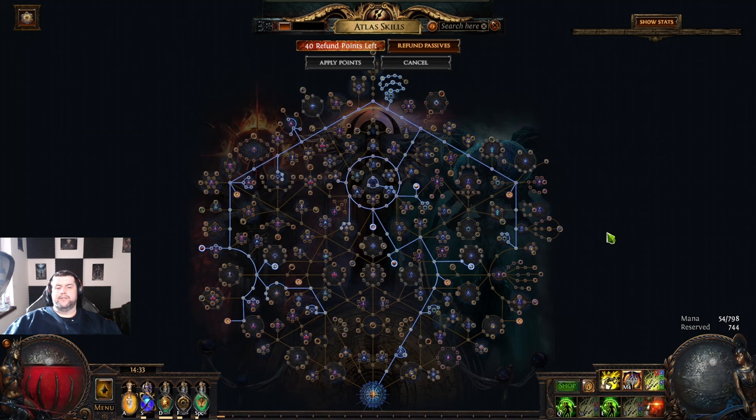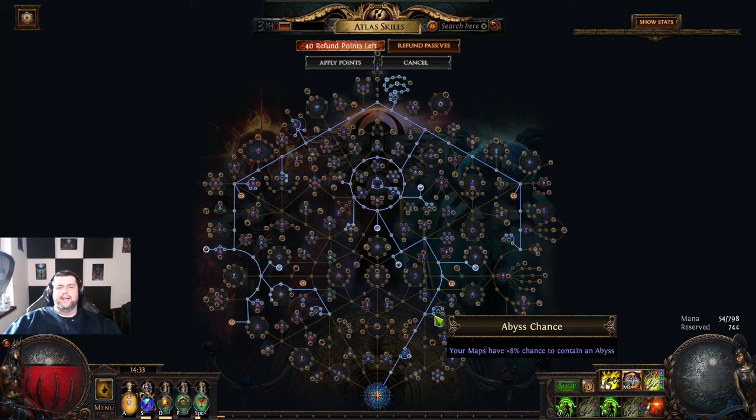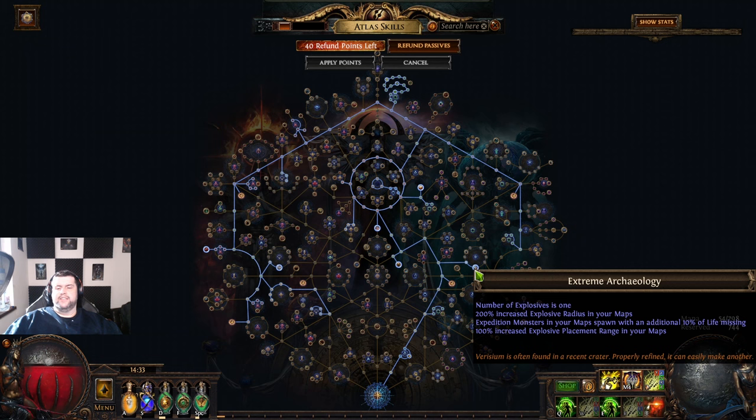We're gonna start with this atlas today and it is all about league mechanics. We have Abyss, which is the king of my strat — I'm gonna have Abyss with projectiles in each of my strategies because I do not plan to run Legion. Beside Abyss, we're gonna have Expedition, and we're gonna get Expeditions via a scarab. I also took Extreme Archaeology so we don't have to add a lot of bombs in our maps, as it just takes too much time.